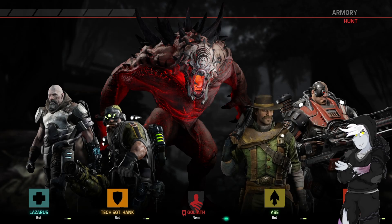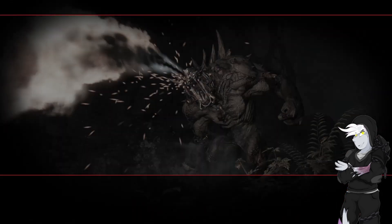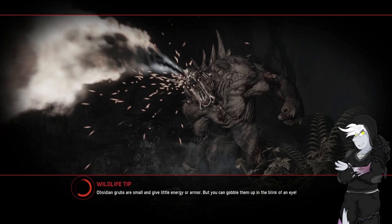We'll go to traversals as always. So this team has already sacrificed a lot of defensive power. In fact, this is the worst combination in the game, I think. Lazarus and Techhank, so... I hate to say it, but this is probably going to be a stomp.